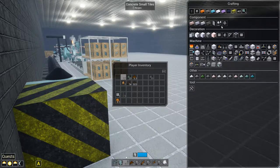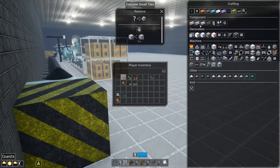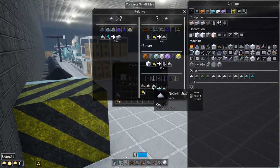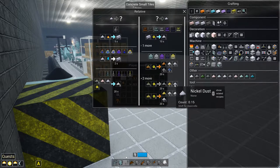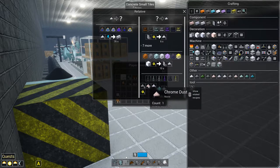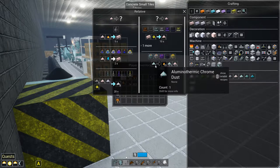Let's finish the rabbit hole. Back to stainless steel dust - that's the nickel and iron step taken care of, that's the easy part, just a matter of switching one machine over. Now for chrome dust.